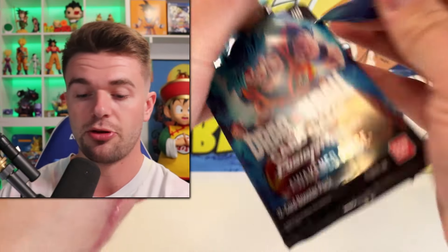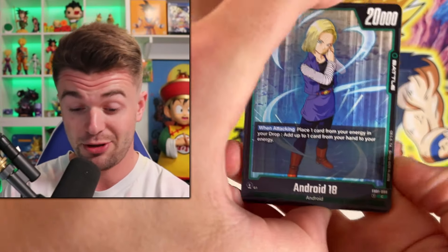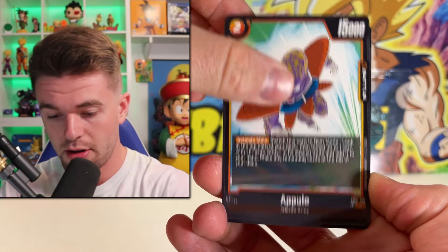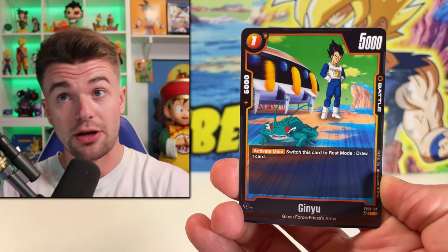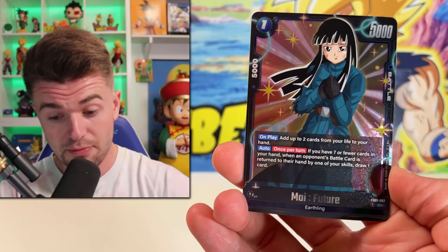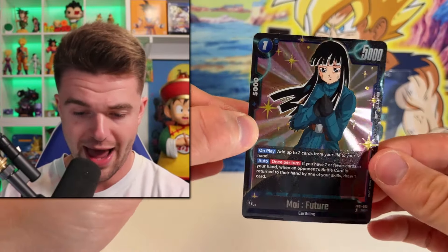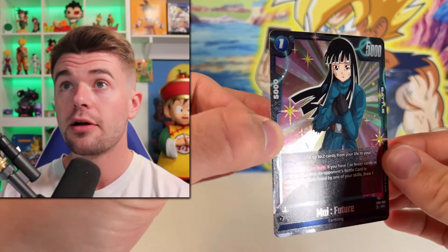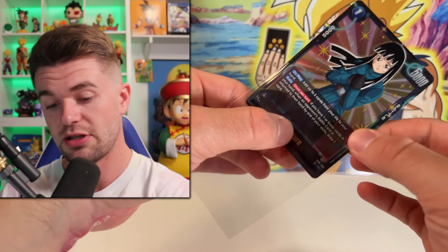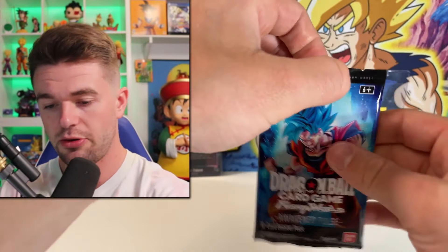Really hoping we can get something good. Third pack in — gonna be a quicker video because it's only 12 packs total, but you know what they say, the short ones could be bangers. Come on, give us something good — we're getting at least one hit from each. Vegeta rare SR — My Future — we'll take that SR! And then we get the code card. Not too bad — first super rare coming out of Awakened Pulse.